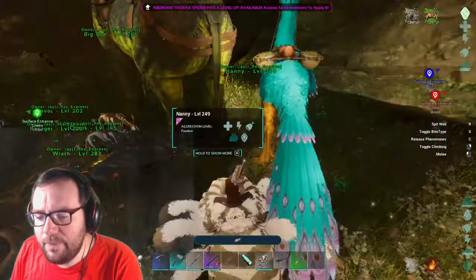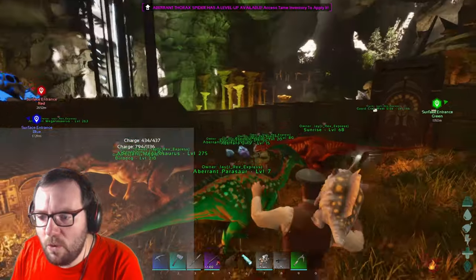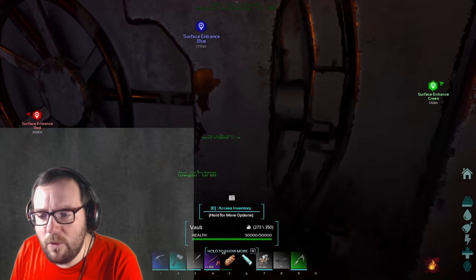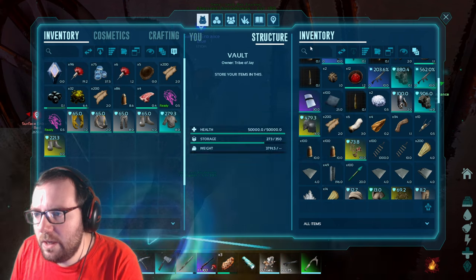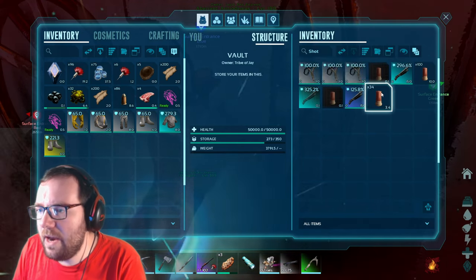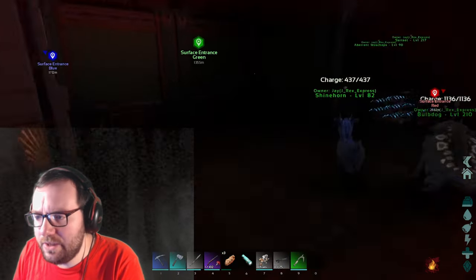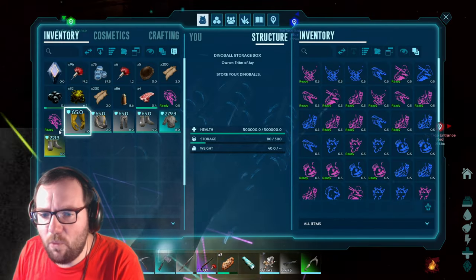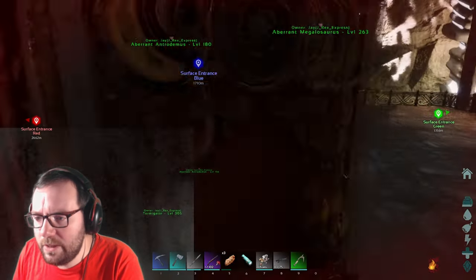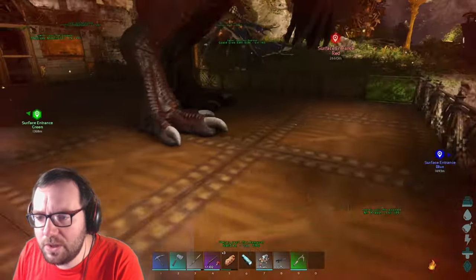Today's episode we will be going back into the radiation zone - that's right, we're going back to the radiation zone so we can go into the cave to get the last artifact needed. We'll get our spare armor, we managed to get some better hazmat equipment. We got a 296 shotgun with 130 ammo - I'm gonna save that for the Rockwell boss. For this we're gonna use the rock drake to get over there, then put on the hazmat suit once we're in the radiation zone.